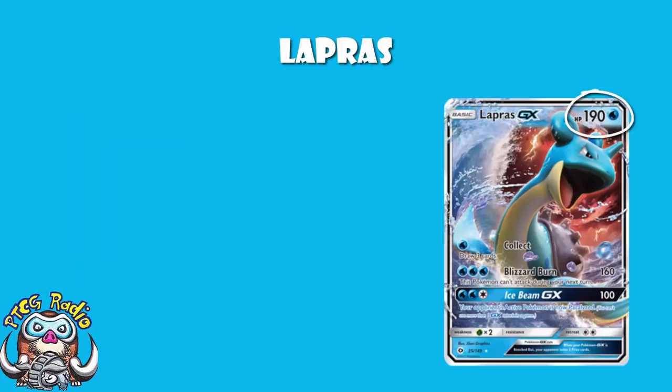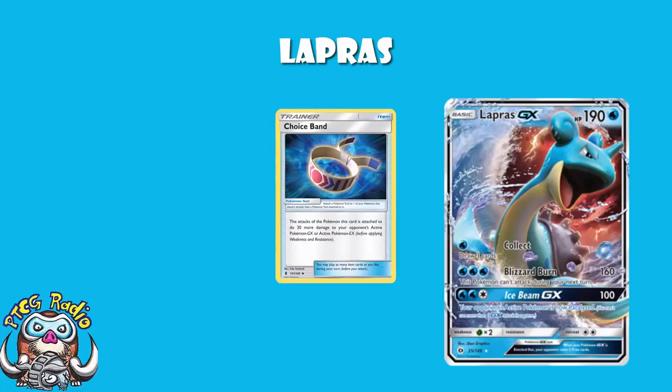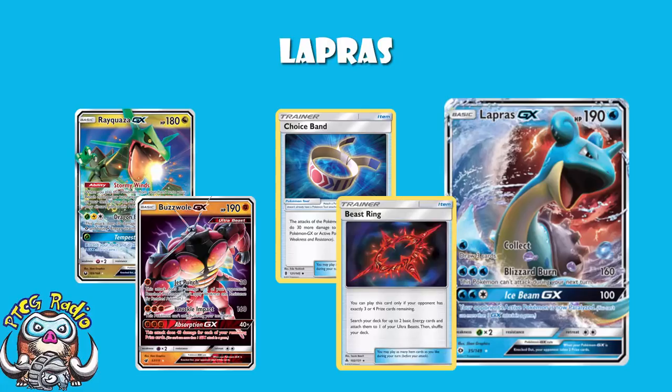190 HP is on the high side for your basic GXs. The first attack for one water energy draws three cards - you're going to be playing four Lapras, or at least three, so you're going to start with it in a good amount of games. Being able to draw three cards for a single energy means you're going to set up quite nicely in the early game. The GX attack is fine - 100 damage plus paralysis - but Blizzard Burn is what really excites me: 160 damage for four energy. Whack a Choice Band on there and all of a sudden you're doing 190, which is the key number for getting rid of stuff like Rayquaza and Buzzwole. Buzzwole can one-hit KO with a Choice Band, but you should be faster than Buzzwole - you should be outspeeding it. They're relying on Beestring, and by the time they get access to Beestring you're up by two prizes and you're probably just going to win the game.